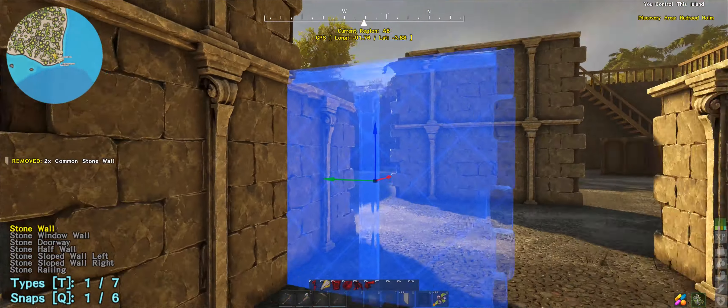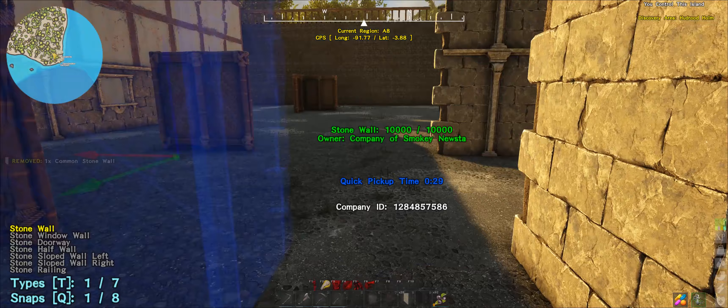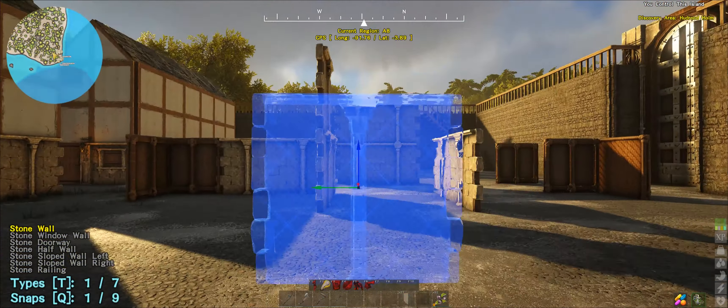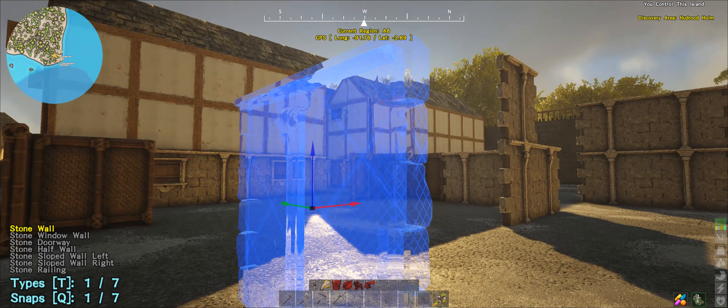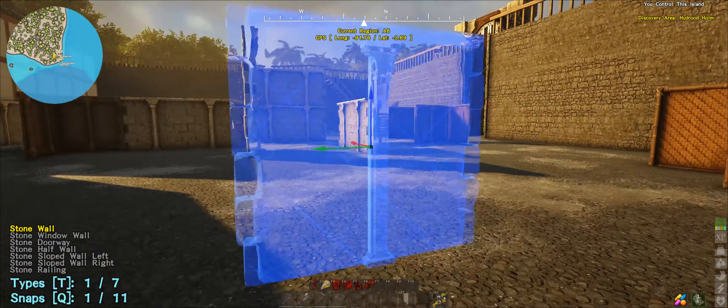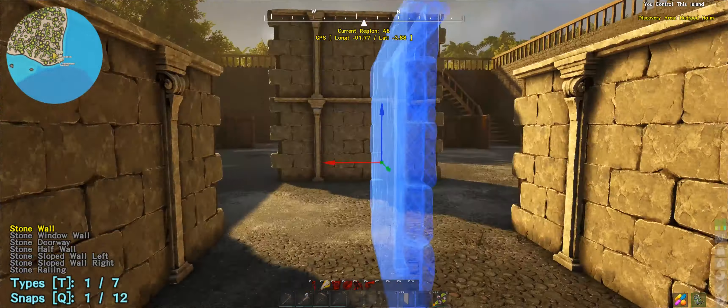So you come in here, there'll be like a gate, and then you come into this giant area here. This would be like an open area type thing. This would be like a stable or something like that for the military's bears and horses or whatever animal we decide to give them at a later stage.